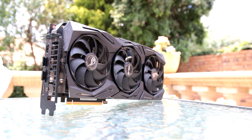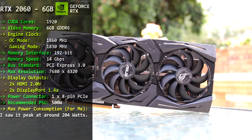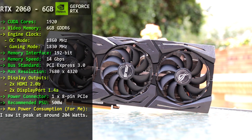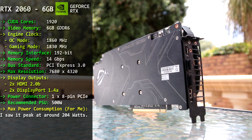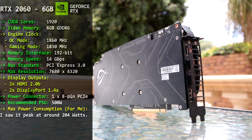The Asus ROG Strix RTX 2060 comes with 1920 CUDA cores and 6GB of GDDR6 video memory. From a clock perspective, it has two modes: OC mode, which takes the boost clock to 1860MHz, and Gaming mode, which takes the boost clock to 1830MHz.